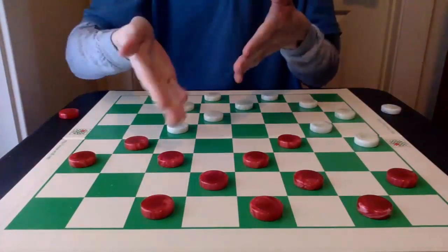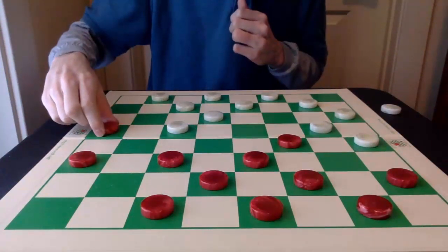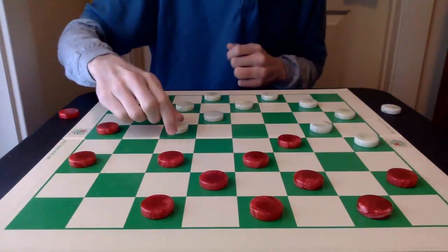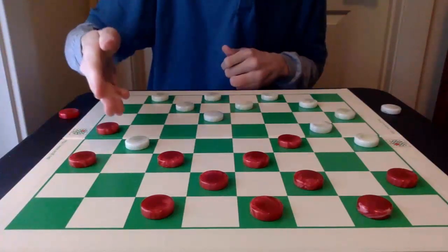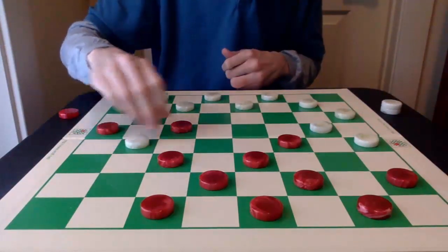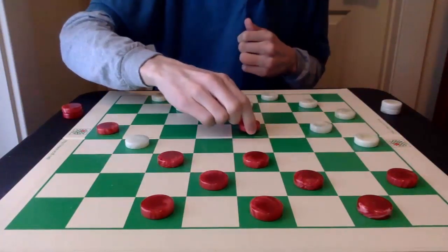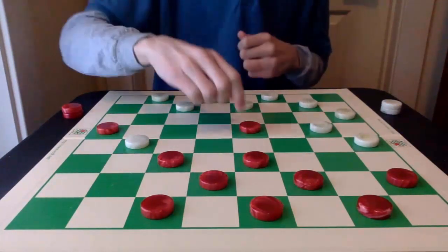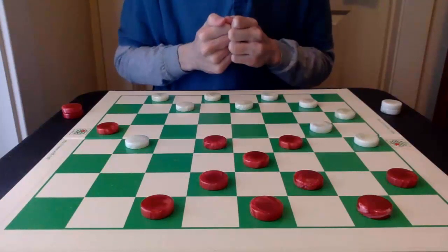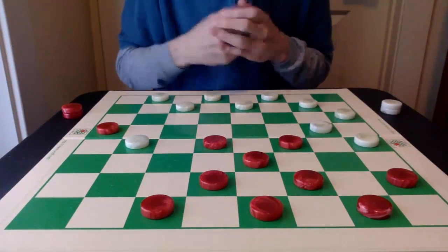Here we are at the landing. And instead of 11-15 as I previously showed, I'm going to talk about the second variation with 16-20, which is also very, very good. After 16-20, it's best for white to advance 19-16 next. A number of books give this 14-18 move, and there's nothing wrong with it — it's very good too. But I like this 11-15. It's natural advancing toward the center of the board and can result in some fine play, which I will show now.